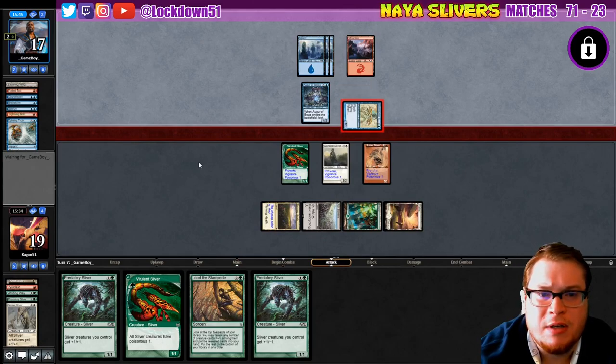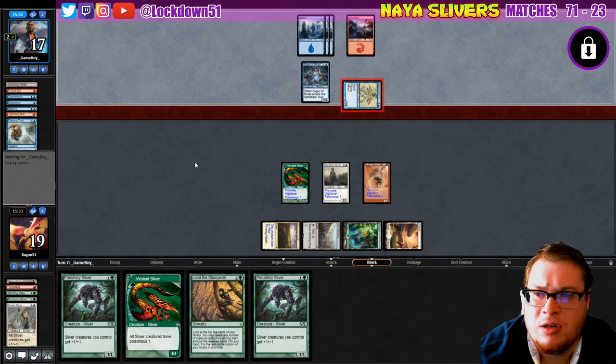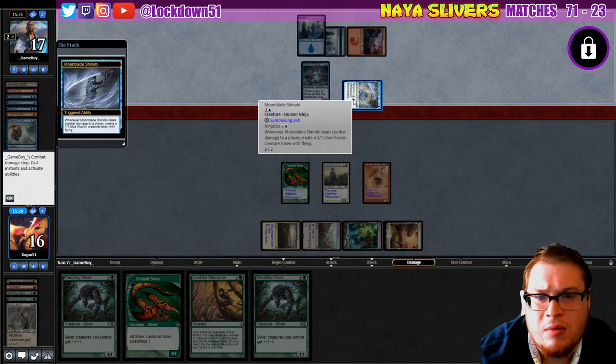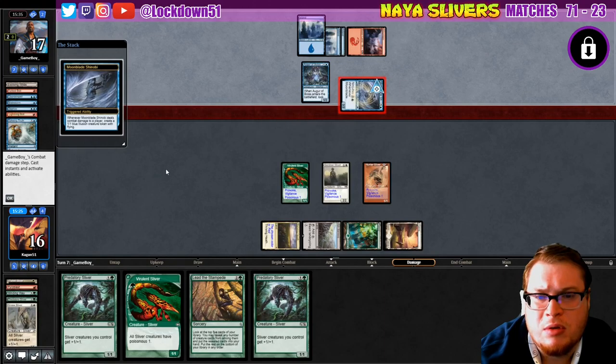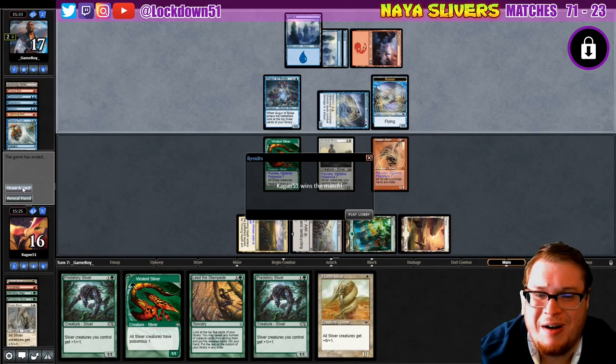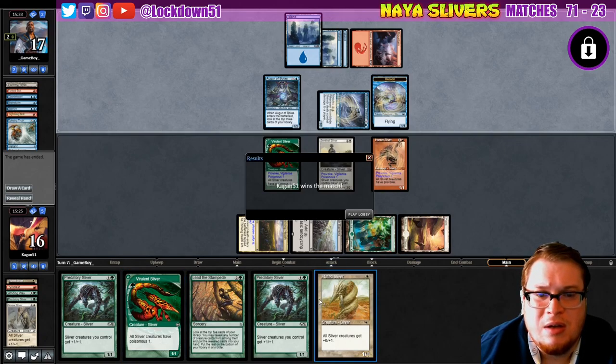Two cards in hand, attacking with the Spell Stutter Sprite. They got a Ninja — Ninjutsu! But this is pretty good, now they're tapped out. This guy deals damage and creates a 1/1 blue illusion token. They didn't want to see it anymore. Next turn we could drop a lord, drop a Plated, or Lead the Stampede, and their board gets wiped — they only have two cards left in hand.